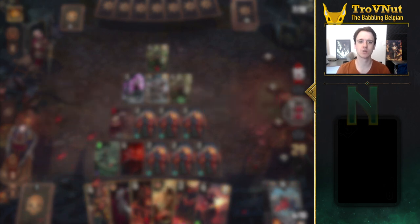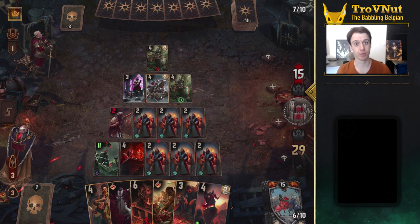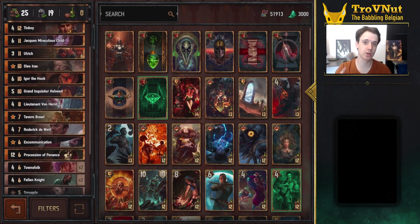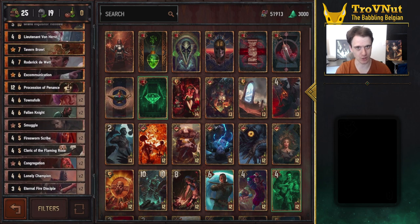A deck focused on spawning lots of priests and generating a potentially unlimited amount of points on the board. Before we dive any deeper, you can check out the deck composition on screen right now, and you can also find this deck and the guide on the Plague Gwent website. The link is in the description down below. With that said, let's go over the different cards and how to use them.